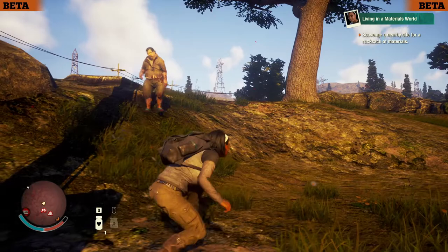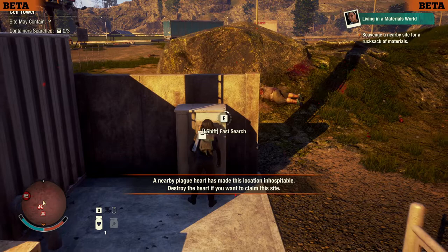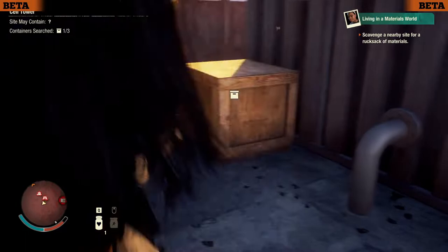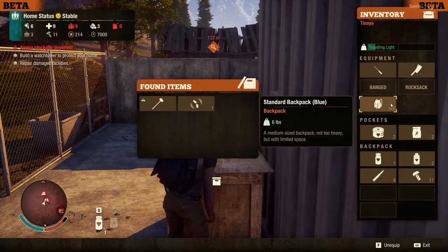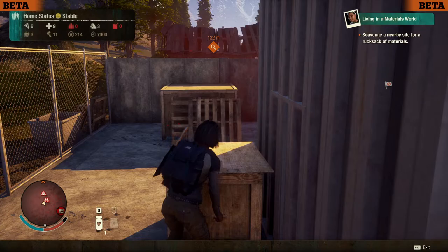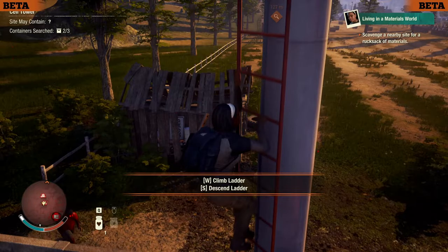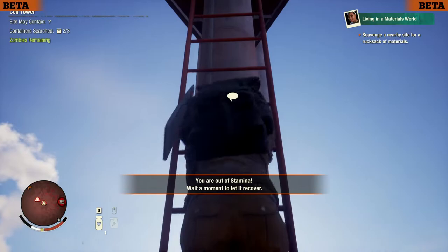A nearby plague heart has made this location inhospitable — destroy the heart if you want to claim this site. Well I don't at the moment, so that'll be fine. It really does look like this system is prioritizing the destruction of plague hearts, because if it's going to take up that percentage of the map, you're not going to be able to claim any decent outposts without getting rid of a plague heart or two.